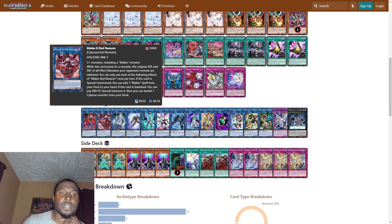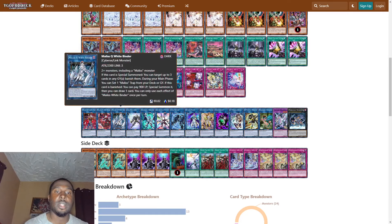One Malice Rare Ransom — while this card points to a monster, the original attack and defense of all effect monsters your opponent controls are switched. If this card is special summoned, you can add one Malice spell from your deck to your hand. If this card is banished, you can pay 900 life points to special summon it, then banish one Cybers monster from your deck.